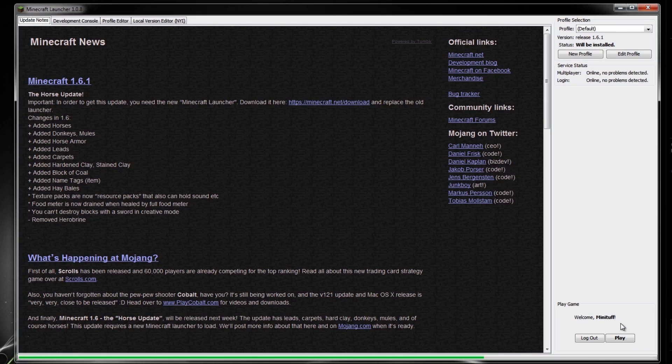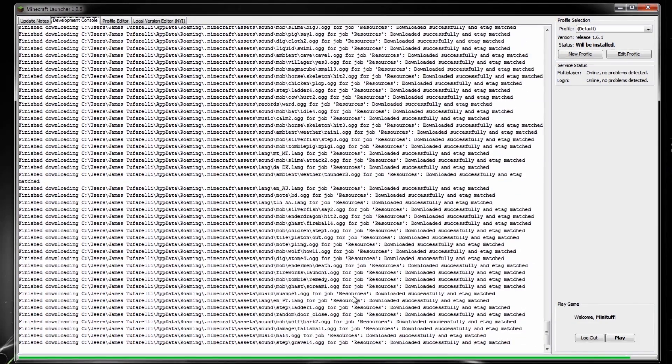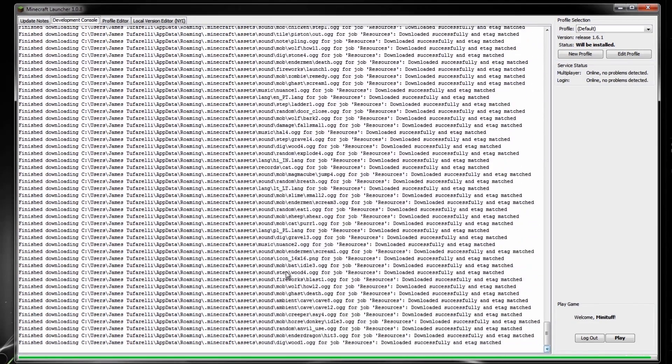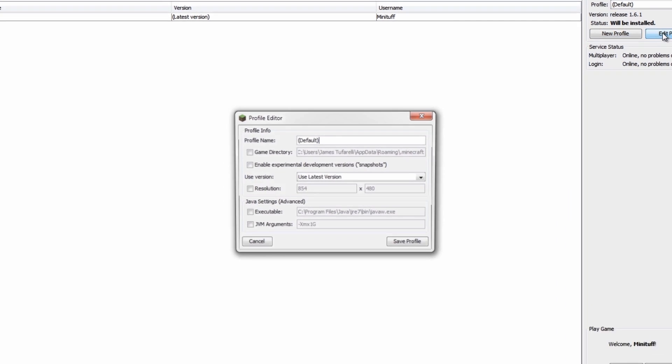You can go ahead and change profiles, which is a really cool thing. So you can go in development and it shows what it's actually doing right now - downloading the new updates. There's a profile editor - I'll show you that in a second - and a local version option. I'll go ahead and show you how to make a profile, so I'm going to choose 'Edit Profile'.